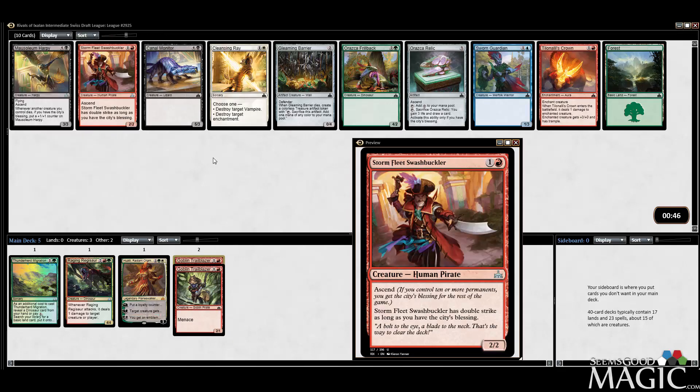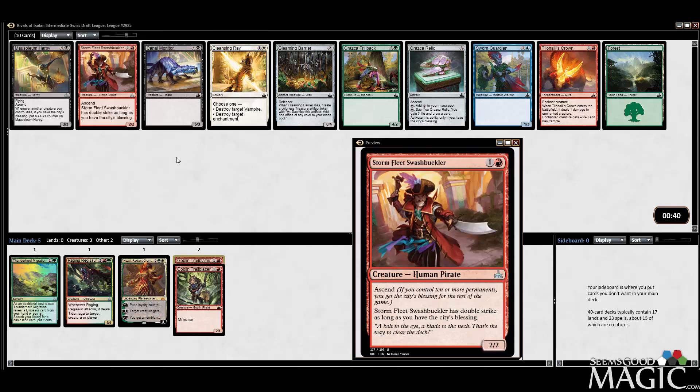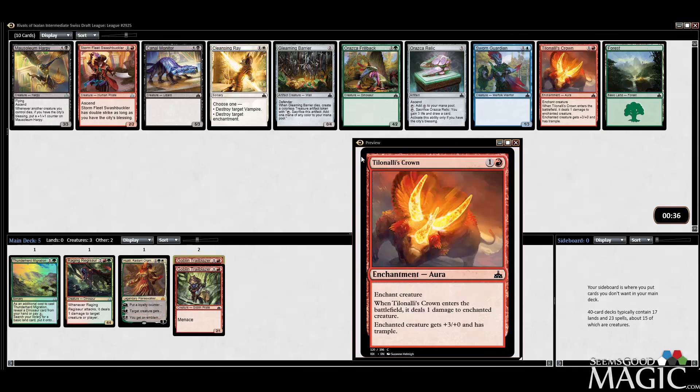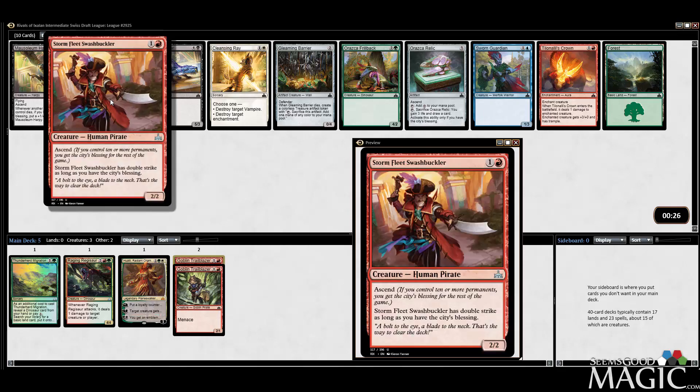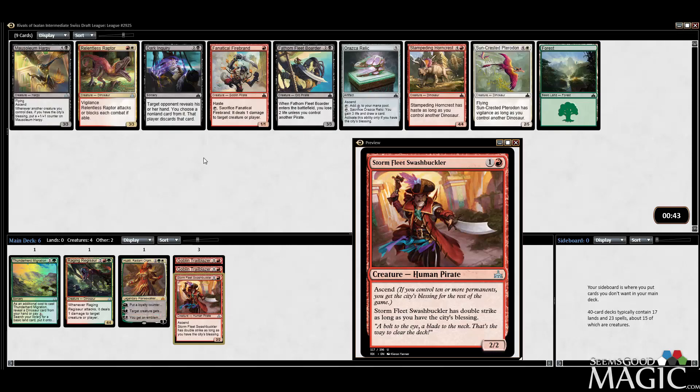Swashbuckler's good. It could be that we're a pirate deck too — I don't have a problem with that. There's a Tillinoli's Crown in here. Can't stress enough how cool that spell is as a kill spell — it just clicked in my brain, like how did I never think of that? Might just want the Swashbuckler — it's a pretty solid two-drop. A two-drop two-two with Double Strike would be nuts. So I think we just take it. Kind of leaning towards pirates, aren't we?